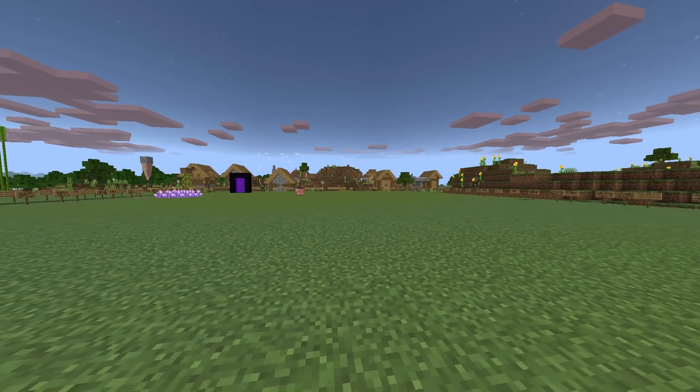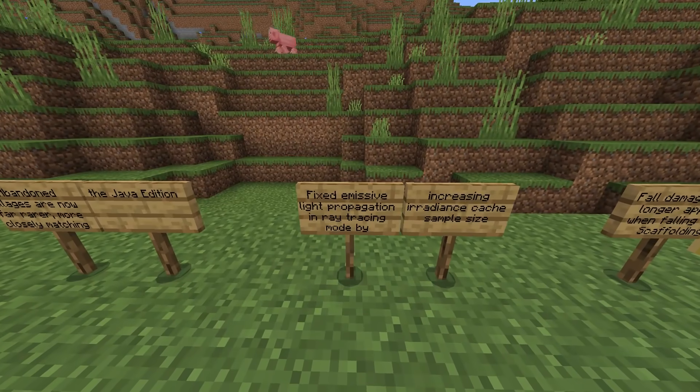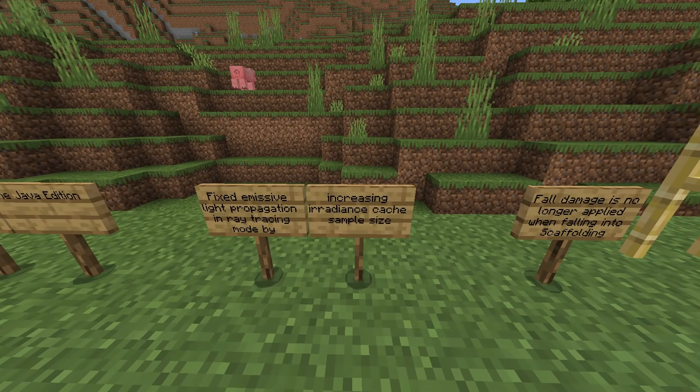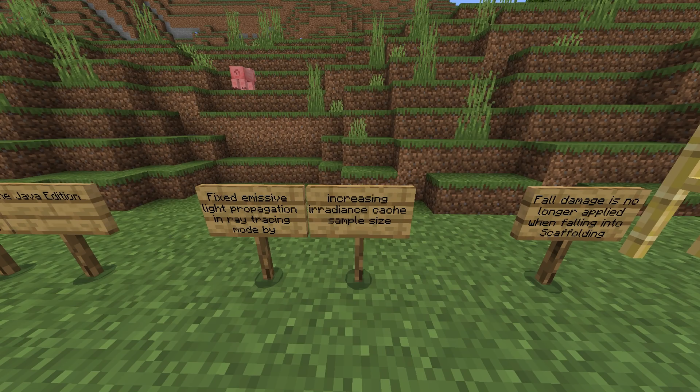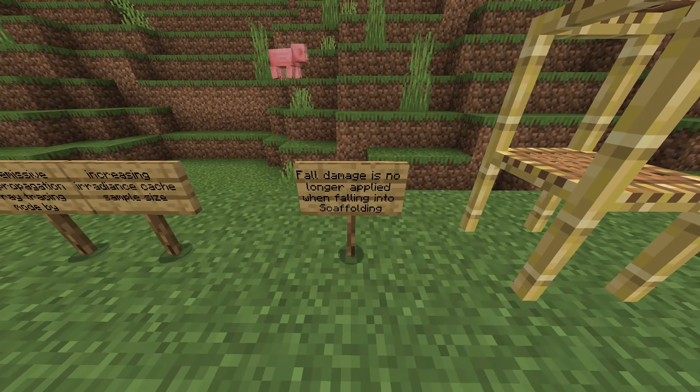Here's also a parity change: abandoned villages are now far rarer, more closely matching Java Edition — that's the village that is dead, has cobwebs, etc. Fixed emissive light propagation in ray tracing mode by increasing the iridians cache sample size.